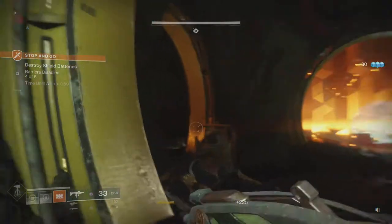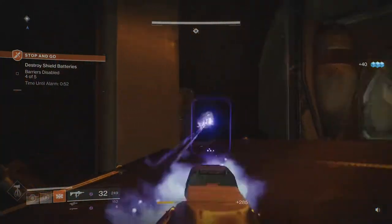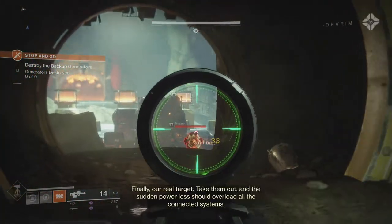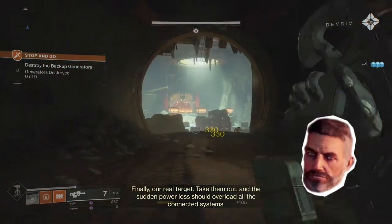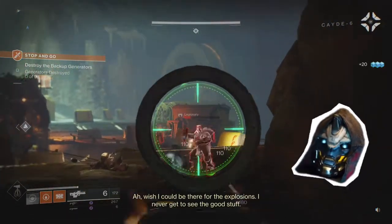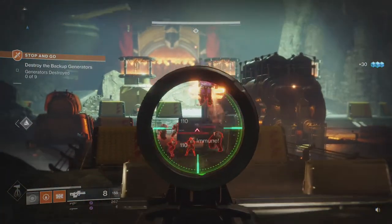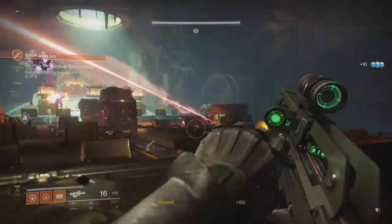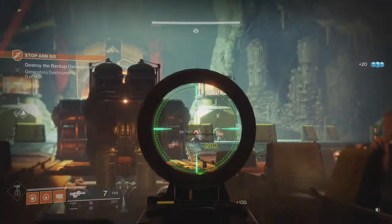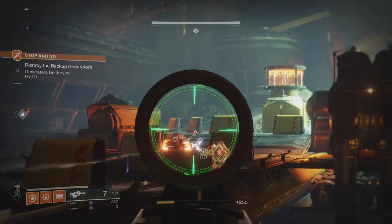Where's the next one? Oh, there's a tunnel to the left here. Just around the corner. I've got a read on those backup generators ahead. Finally, our real target — take them out. The sudden power loss should overload all the connected systems. Nine generators that we need to destroy. There for the explosions — never get to see the good stuff. I need to get those snipers out of the way. Wow, there's a lot of enemies in here. Luckily I took the Multi-Tool with me because this is helping out.